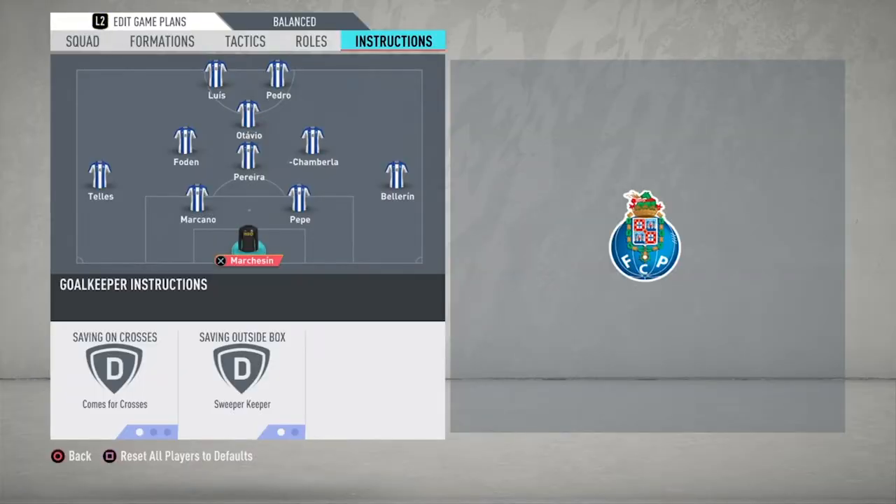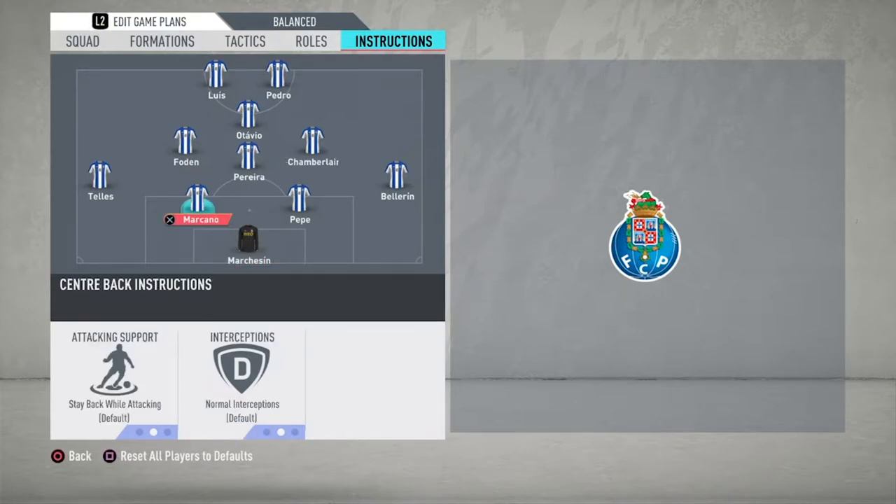For the keeper you want a very aggressive mindset: saving on crosses, coming for crosses, and saving outside the box as a sweeper keeper. The reason we're having him as a sweeper keeper is because we're holding quite a high line defensively, so we need him to be as aggressive as possible and be that last line of defence if needed. For the centre backs, they both have the same instructions: stay back whilst attacking and normal interceptions.